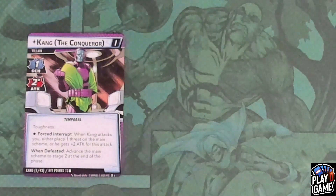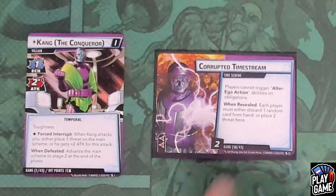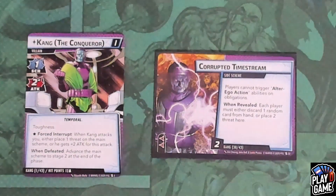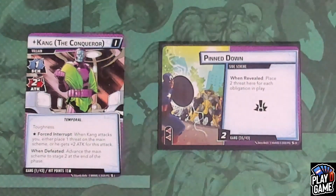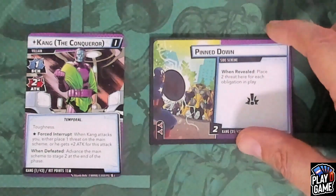Now let's look at his side schemes. The first one is Corrupted Timestream. This starts in play with two threat. Players cannot trigger alter-ego actions or abilities on obligations, so while it is in play you cannot get rid of those obligations. As a when-revealed, each player must either discard a random card from their hand or place two threat here — very brutal and hard to remove. He also has Pin Down, which has a crisis icon. When revealed, you place two threat here for each obligation in play. So if you let those obligations stack up, this might just end your game.